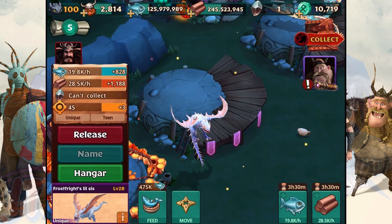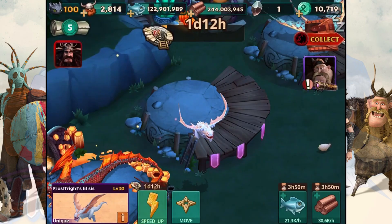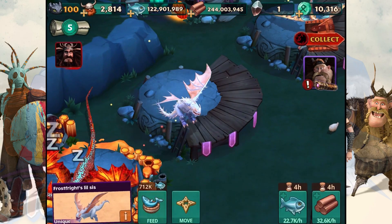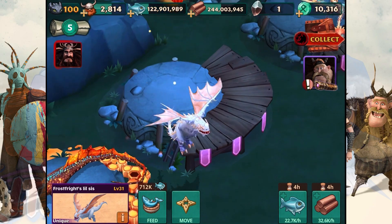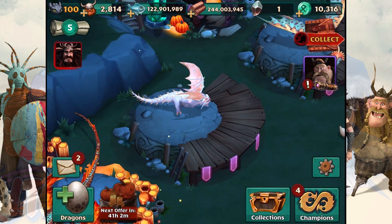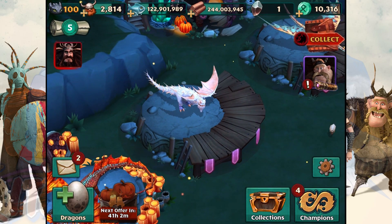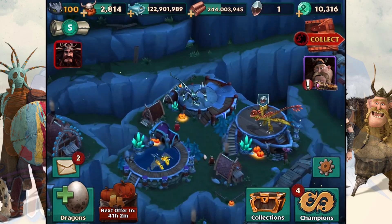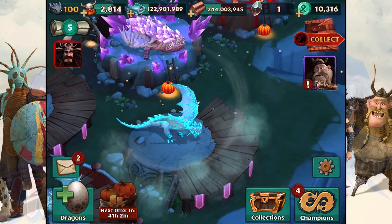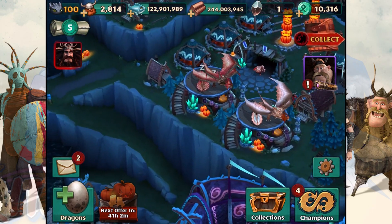It's still relatively small, but I think it can get a bit bigger at level 30 when it becomes an adult. Right now it says teenager. It is a unique dragon, so that's the size. BAM — I guess it's a bit bigger. I don't remember the Snow Wraith having that many spikes, but hey, I could be wrong.